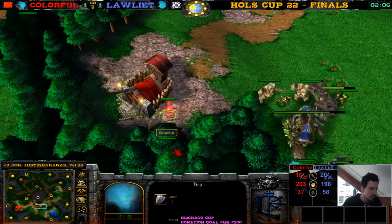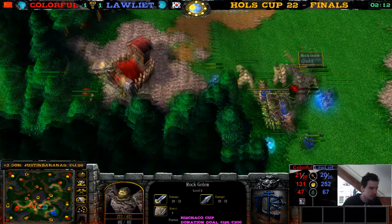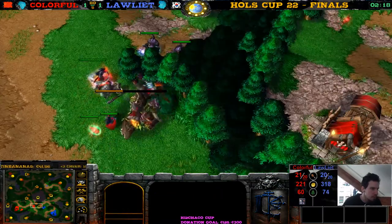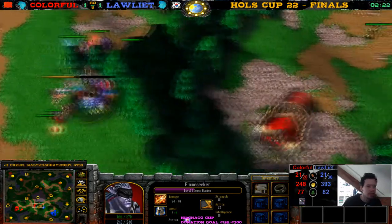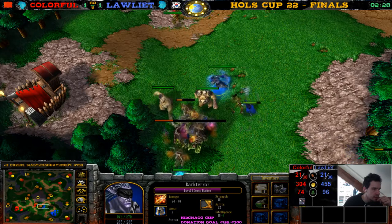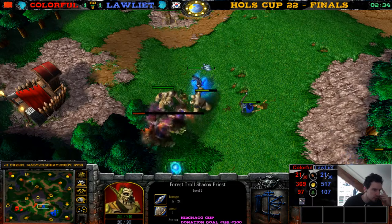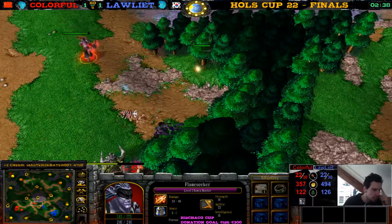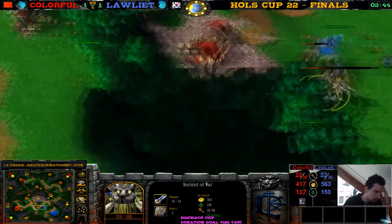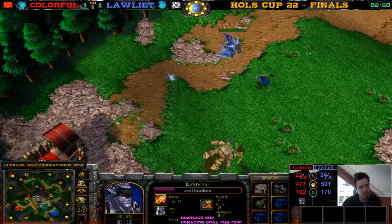Loliath is just creeping. This wisp takes a bit of damage. The Dune Hunter going for this Oak Golem, this Dune Hunter here going for this Gnoll Overseer. Ring of Protection — Colorful gets a Ring of Protection first, three games in a row. He kills this first hole — a Shadow Priest bought here by Colorful. He tries to snipe with it but doesn't get any snipes. Dark Terror is almost level 2. Flame Seeker is almost level 2. There's a level 2 on Dark Terror.